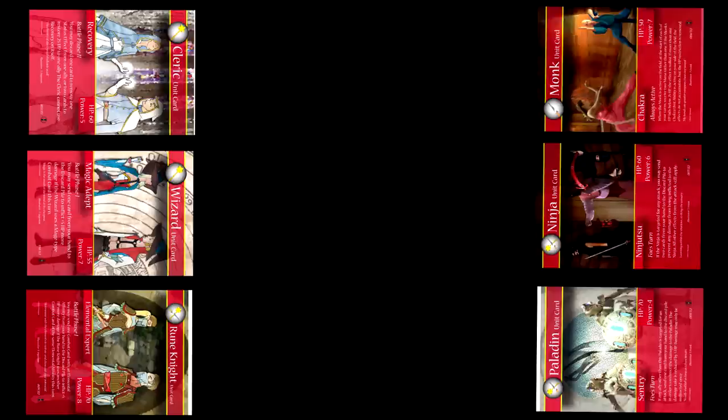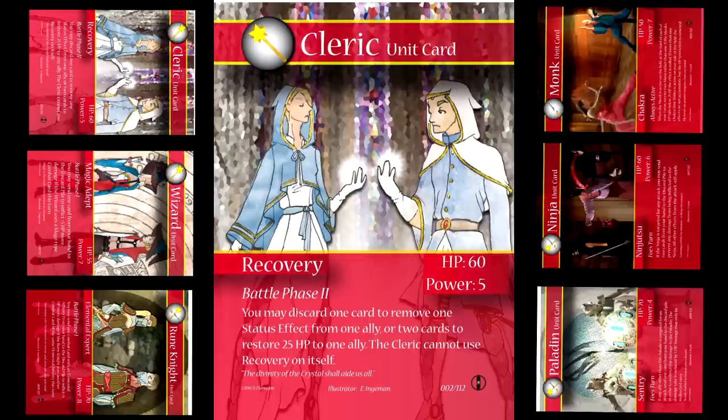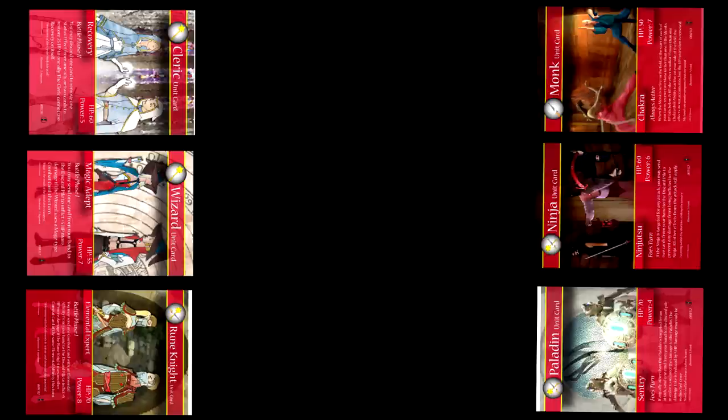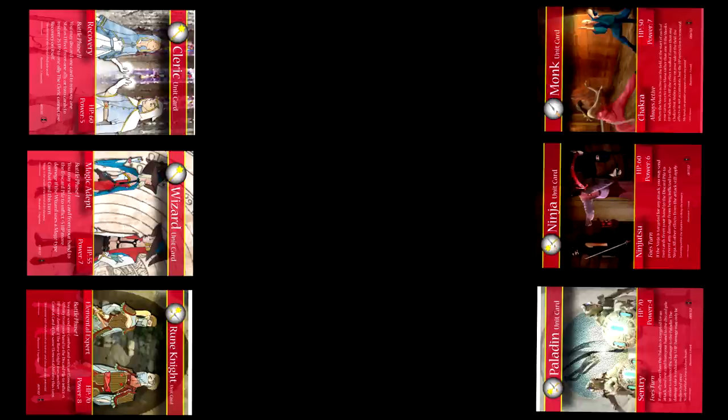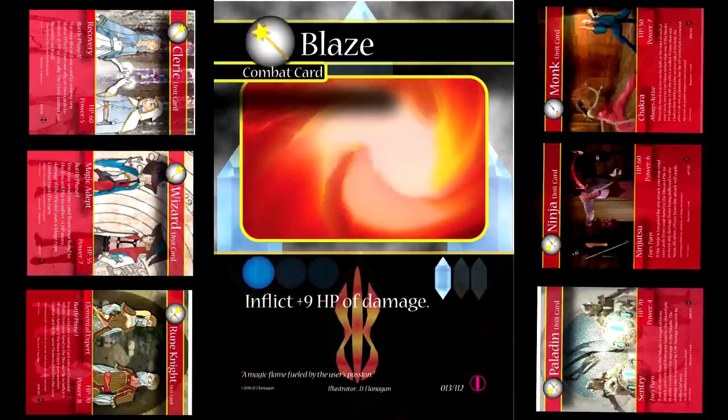The actions vary between three choices. First, you can use an ability on one of your cards — the cleric, for example, can use their action to remove status effects and heal one ally. Another action is to perform a basic attack — the rune knight has eight power, so you can do a basic attack of 8 damage to one of your opponent's units. But by far the most common action you should be taking is using a combat card. Despite costing mana, combat cards deal much more damage than basic attacks over and over again.